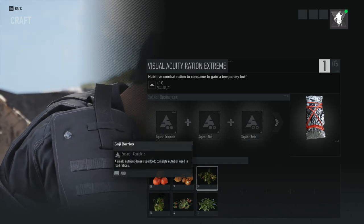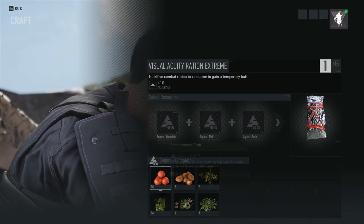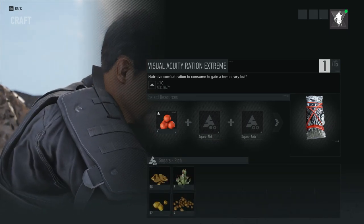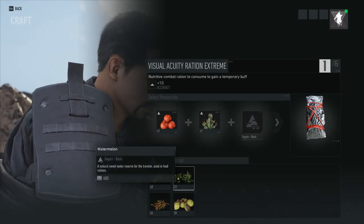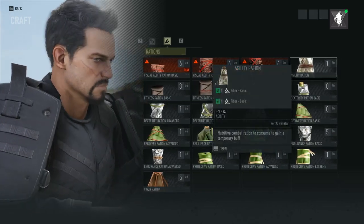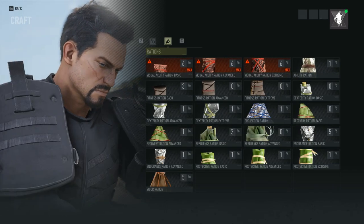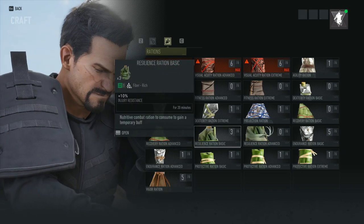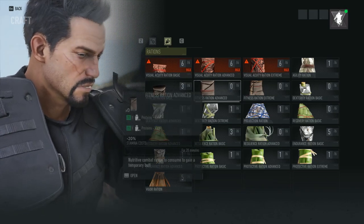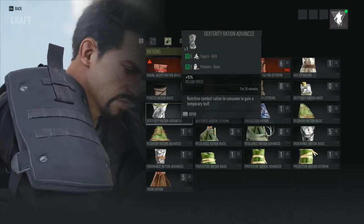Now we're going to get into some of the complete sugars you'll need, which consist of things like pomegranate fruit — you can find those all over the place, they're one of the easier things to find. For rich foods you're going to need a rich version as well, and a basic. Put those three together and you'll be able to craft the extreme ration. This consists of the same elements for every ration; it's just some will be proteins, some fibers, some sugars, and you also find some that have a mix like sugar and protein together. Most of the stuff is not difficult to find unless you get into the complete sugars or complete fibers, because those you're going to have to search for a bit more.